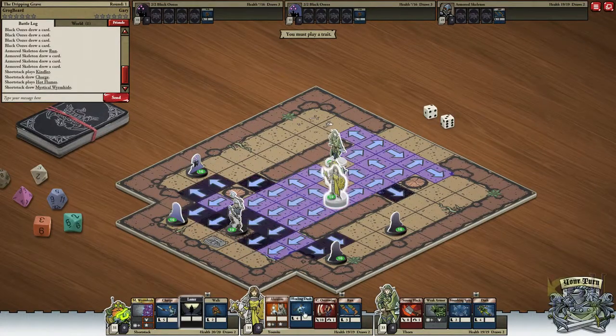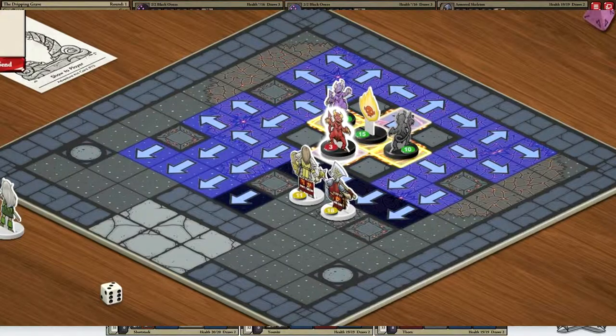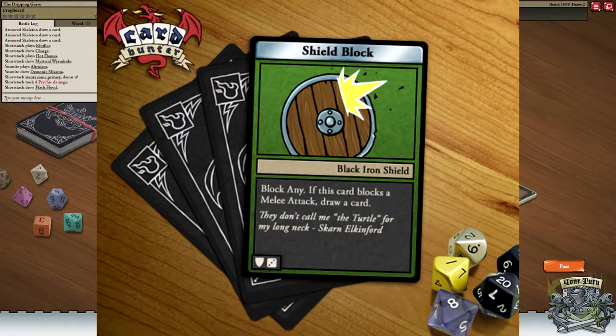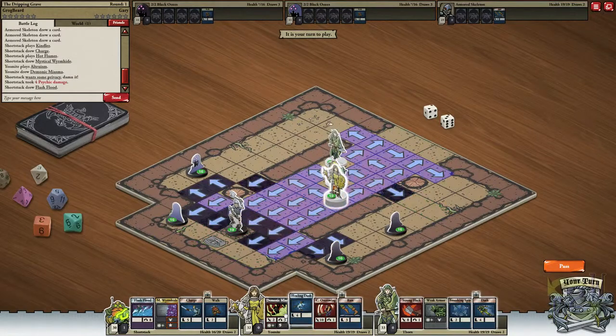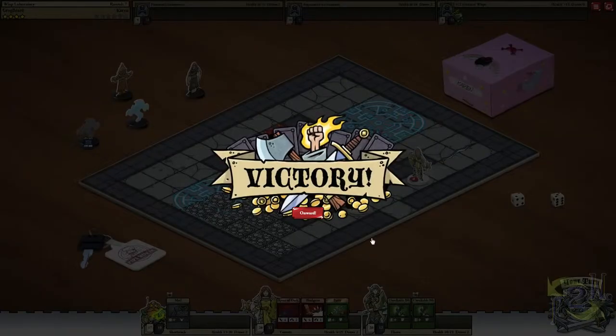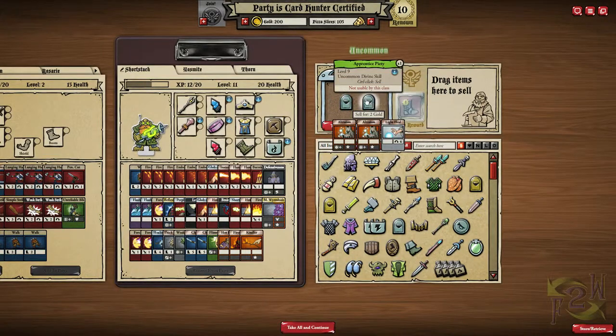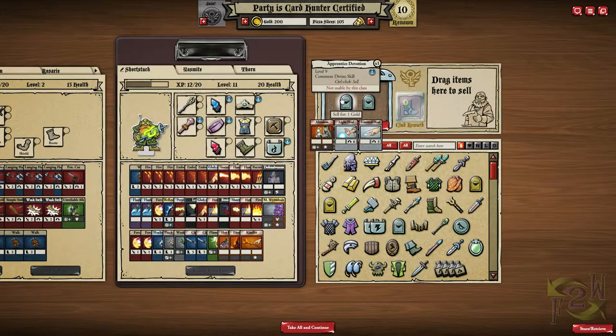You start with a party of three adventurers. Your choices are wizard, cleric, and warrior, which each come in human, elf, and dwarf flavors. Each class has a starting deck that consists of movement cards, action cards, and equipment cards. Each round starts with each player drawing five cards from their deck, and each side takes turns playing cards until both sides pass and draw again. When victorious, you collect loot and items which you can sell or equip to your characters. By equipping boots, you may trade out your walk cards for some hybrid movement and attack cards.